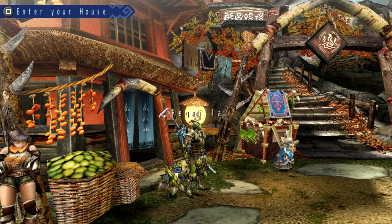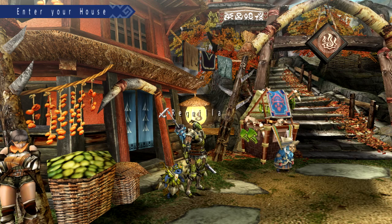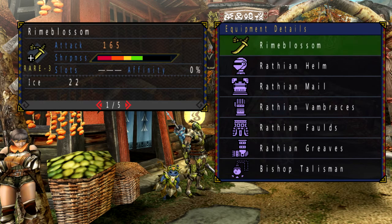Hello to all you beautiful people out there. Ragnella here bringing you the next episode of Monster Hunter Portable 3rd. In today's episode, we are taking on the last of three quests that can really kiss my ass, and the monster we're facing off against today is the Agnactor.